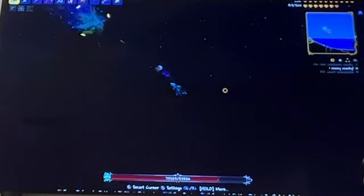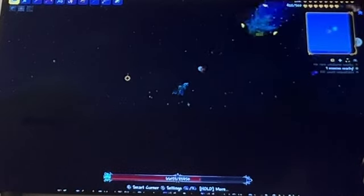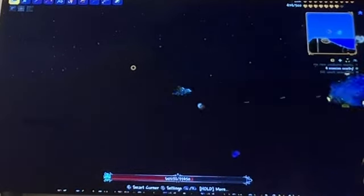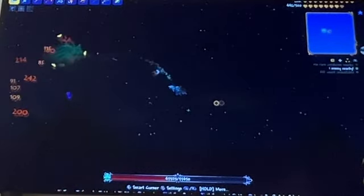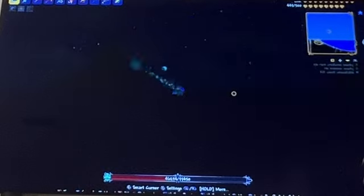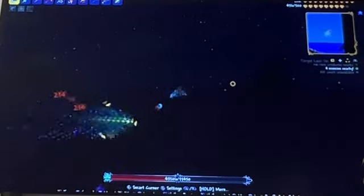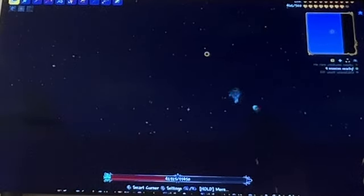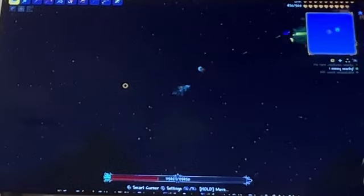The next class we're going to be talking about in this four-parter is going to be the ranged class. The ranged class is comprised of a bunch of different kinds of weapons, mainly bows and guns. As you can see here, I'm using guns to fight Duke Fishron, which is a boss, and it's just comprised of a bunch of different long-range weapons in general.